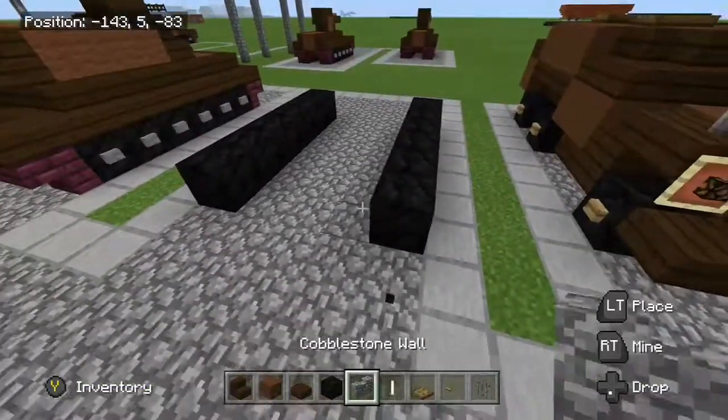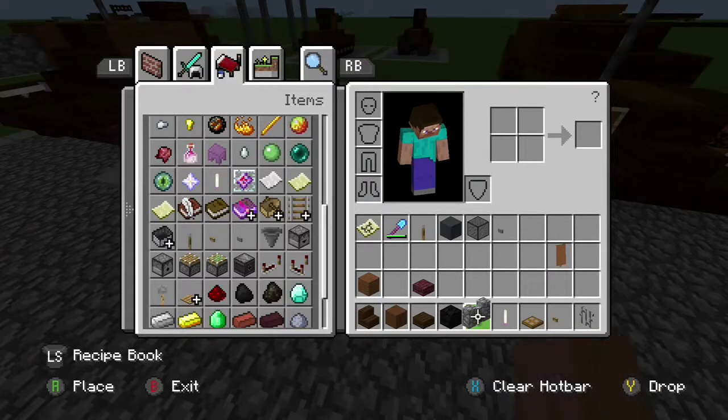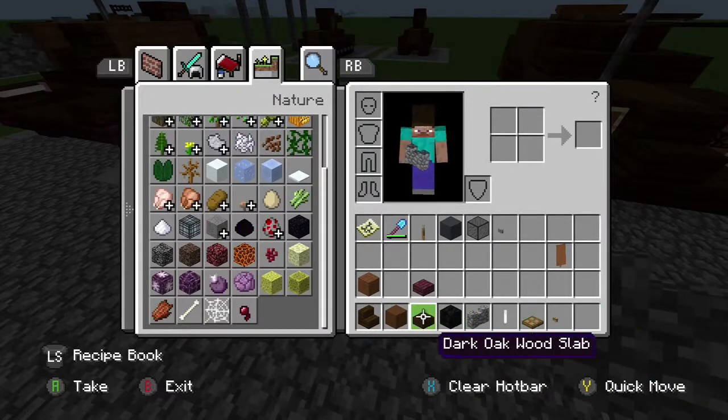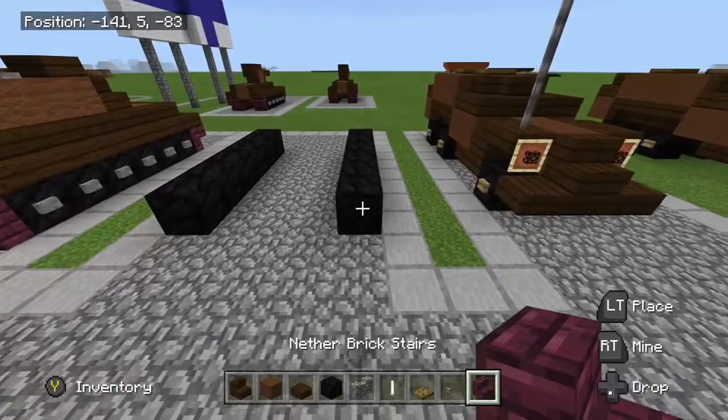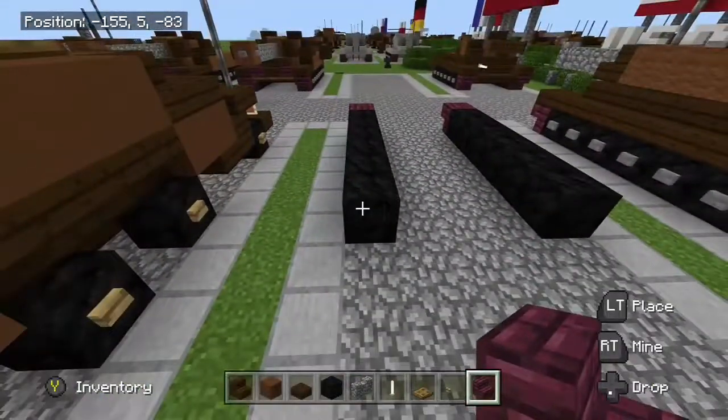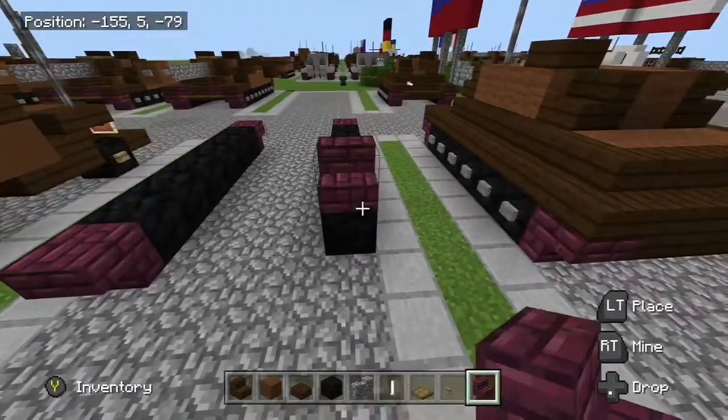Pretty easy. I forgot — you need the nether brick stairs again. Alright, now get your nether brick stairs. Put them in here on the front and back, like so.